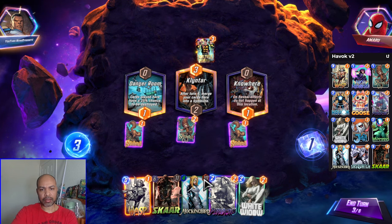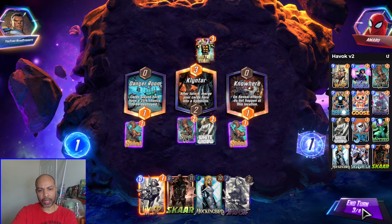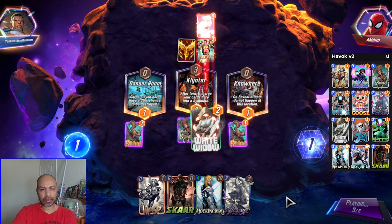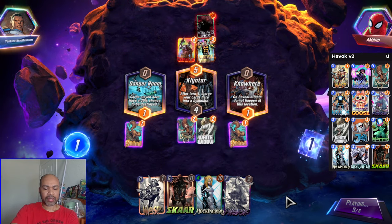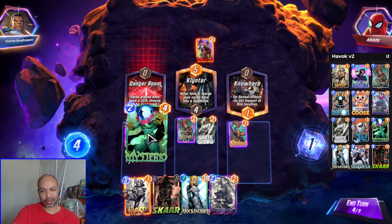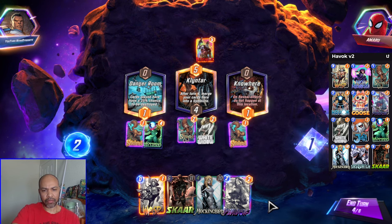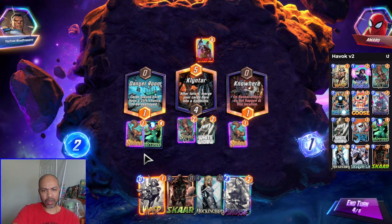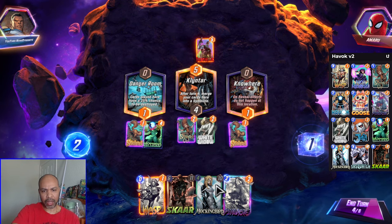We might be going up against Phoenix Force. So we will play White Widow Middle to turn their Destroy into a 50-50. I won't snap on the 50-50. If they play Phoenix Force and it brings back the White Widow, then maybe I will. Playing the real Mysterio Left — if I play the real Mysterio Left, that's one, two, three, four — so my Mockingbird is down to two.